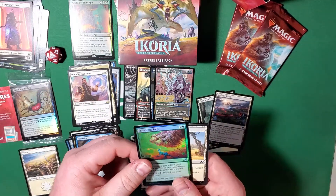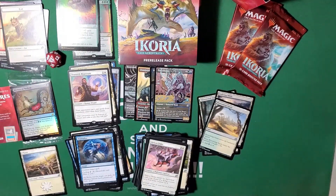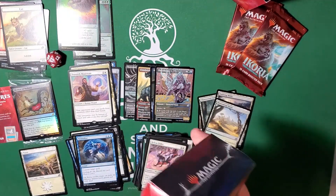Monstrous Step — foil. Got this guy there and a kitty cat token. Great! Next up — the next pre-release kit.